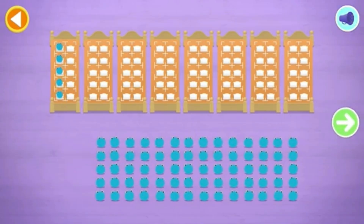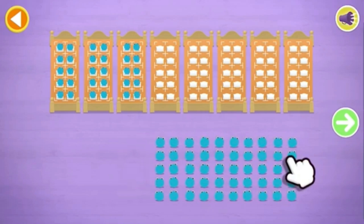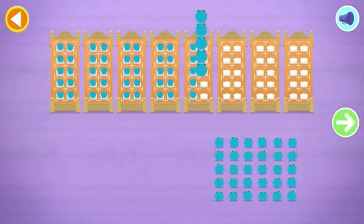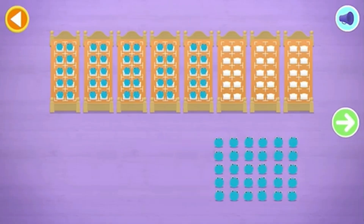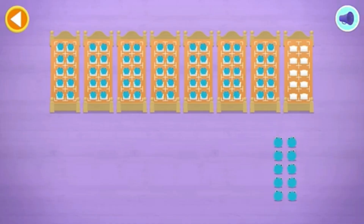Number-blobs into their beds. Count the number-blobs into their beds in fives. Oops. Oops. Count. Oops. Oops. Tap on the bed to remove a number-blob. Well done.